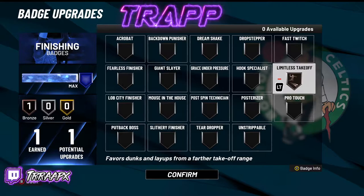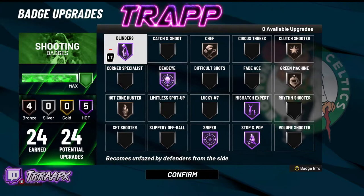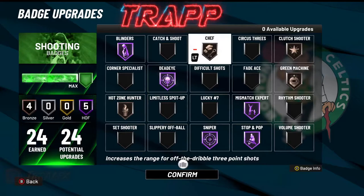First thing, straight into this — finishing badge, obviously when you're going to the hole you want to get that boost. For the shooting badges, we got Blinders at Hall of Fame. Obviously you know about this badge — it's one of the best badges in the game, top three shooting for sure. We got Dead Eye obviously, we know how Dead Eye works.